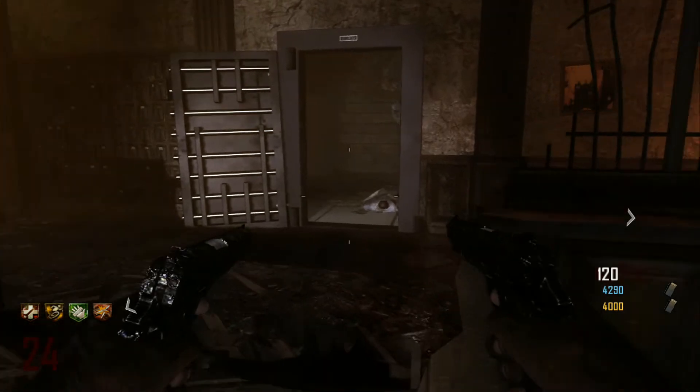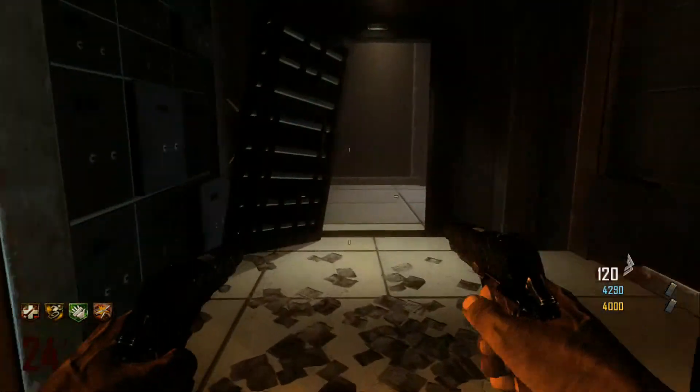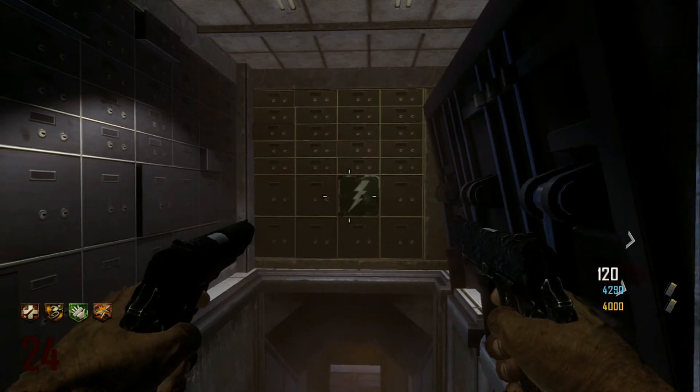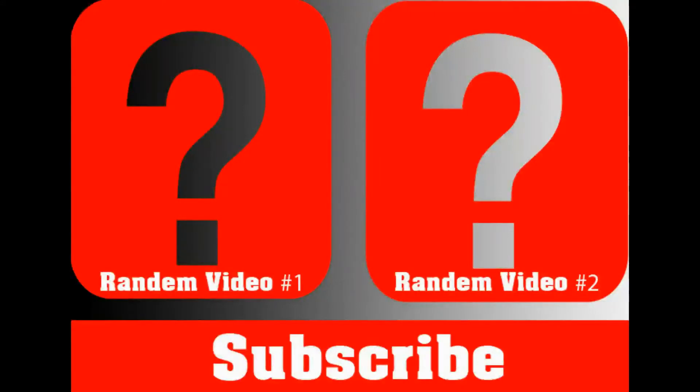Alright guys, here we are at the bank and I'm about to go in and show you where Pack-a-Punch is, should be if you did everything right. Here you'll see the electric bolt symbol, and if you look down, Pack-a-Punch is straight down and you made it.